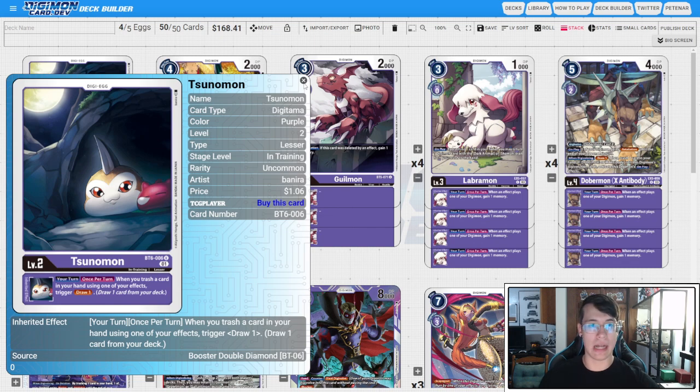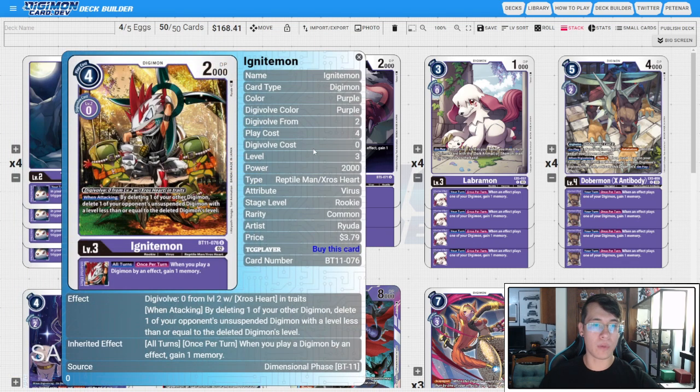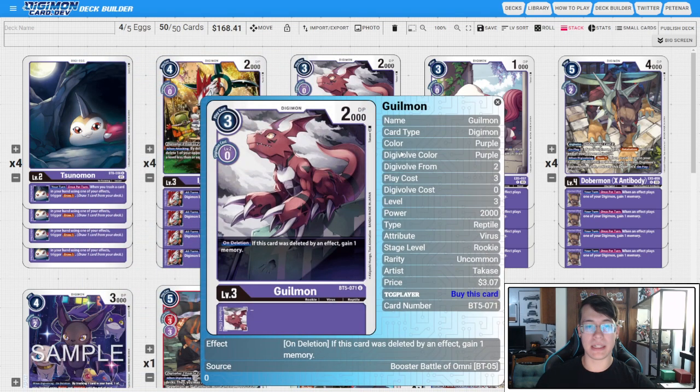We have four copies of Ignitemon from BT11. The inheritable is the important part — when you play a Digimon by an effect, you gain a memory. That's going to help us get into our Level 5s really efficiently to hit our Level 6s as quickly as possible. To compensate for the cost of four memory, we have three copies of BT5 Gilmon — on deletion, if this card was deleted by an effect, gain one memory.